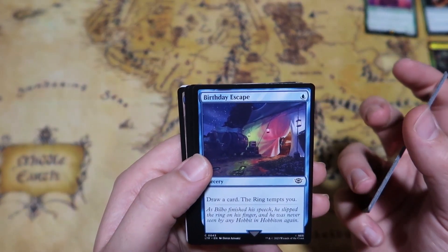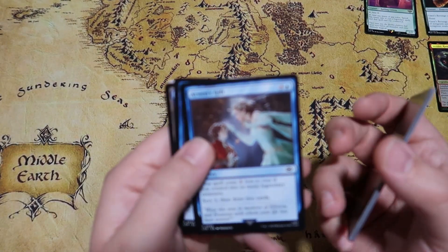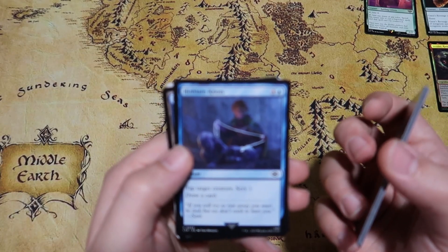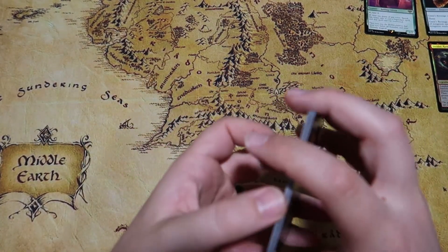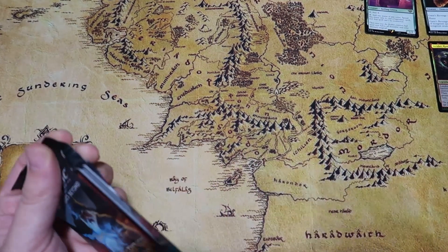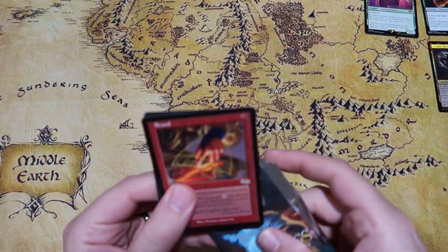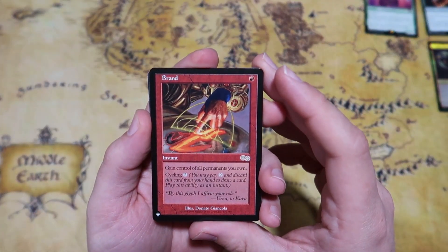Birthday Escape: draw a card, then the ring tempts you — one mana to draw a card and get tempted, and tempting is pretty powerful, so I'd like to see that. Hithlane Knott taps target creature and scries one for two, and we get an island. I'm not sure if you can get the full art lands in the set boosters but I really hope you can because those look amazing. We do get another list card showing exactly what I talked about — they just seem very common. We get Brand, one red, gaining control of all permanents you own — interesting card.